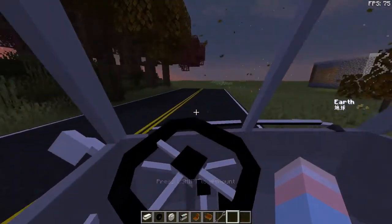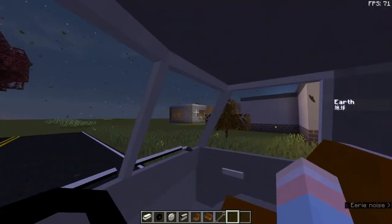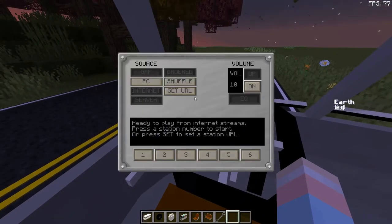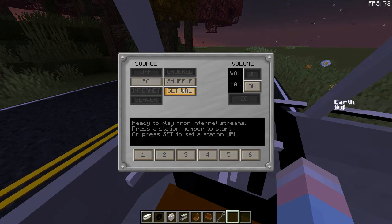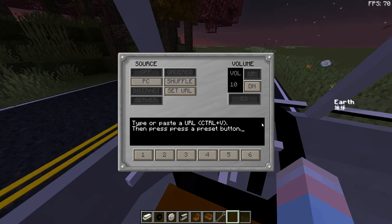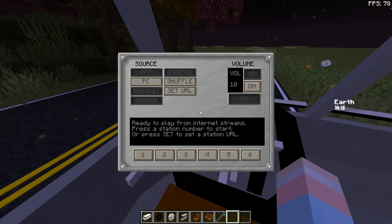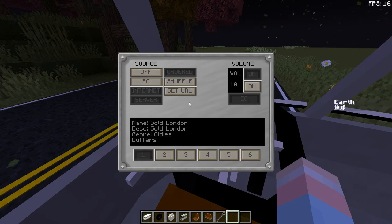Final thing — if you want to access a radio, hit minus on your keyboard and it should bring this up. You can either set an internet source — you have to click 'Set URL', then paste in the URL of a live broadcast, and then click one of the six buttons. If you go to the UNU Discord, it has three official radio stations — there's 60s and 70s rock, oldies, and swing. But you can put whatever ones you want on there as long as it's on the internet. When you click that button, it'll play.